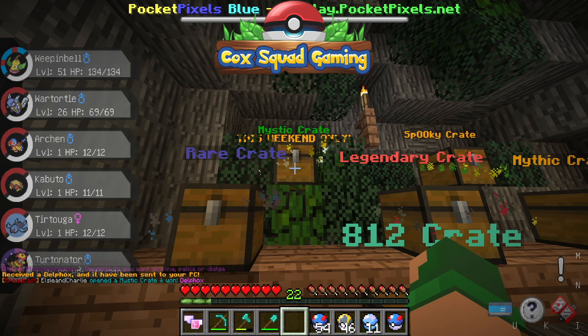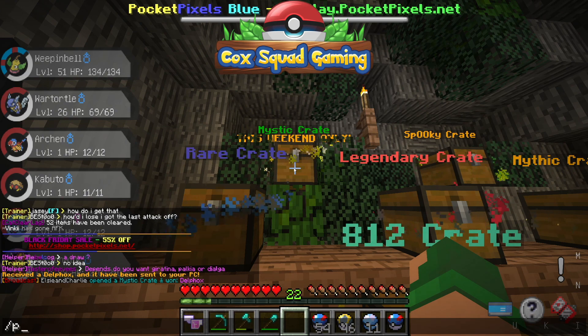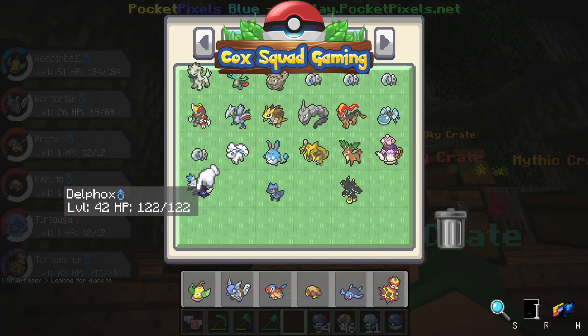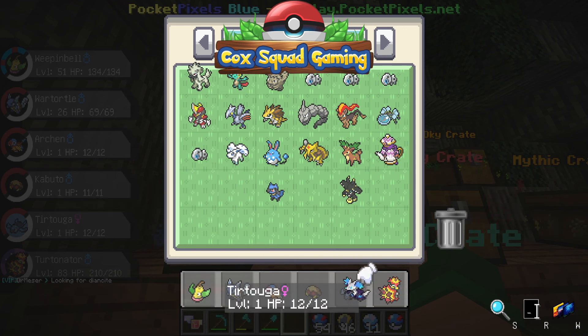Oh my god, what? But Daddy, I wanted it to be on it! Well, I can't really pick what we get - that's kind of the idea! Over there! Zombie Delphox! Check it out! For the Pokeball!